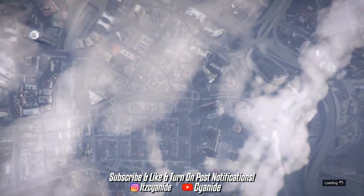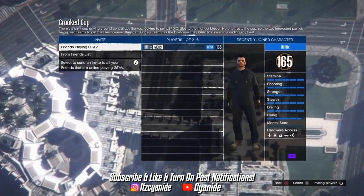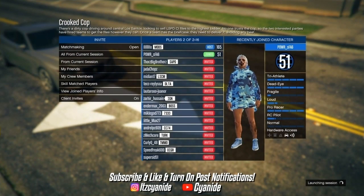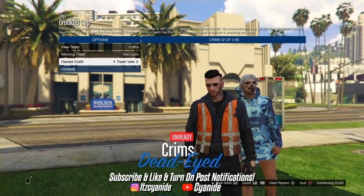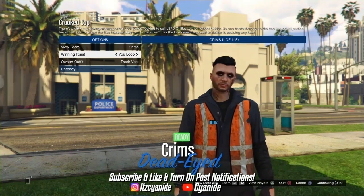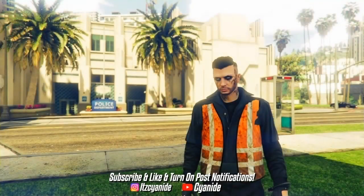You can either join somebody or host the Corrupt Cop mission yourself. If you join somebody, make sure their clothing settings are set to Player Owned. Change the clothing settings to Player Owned, then invite someone to join. Once you've found someone, start up the mission. When you load in, scroll down to Owned Outfits, scroll two times to the right, and you'll see the trash man try-hard outfit — it comes with the handcuffs, trash man vest, joggers, and orange canvas shoes. Once you've confirmed the outfit, ready up and make sure the other person on the other team readies up too.